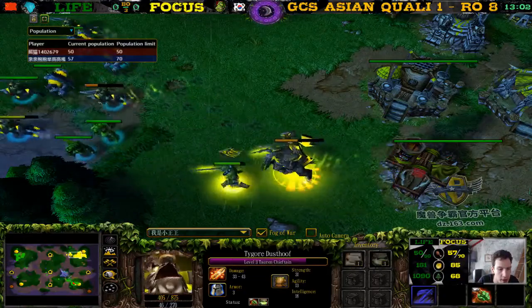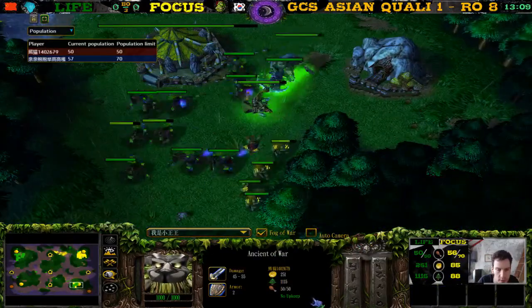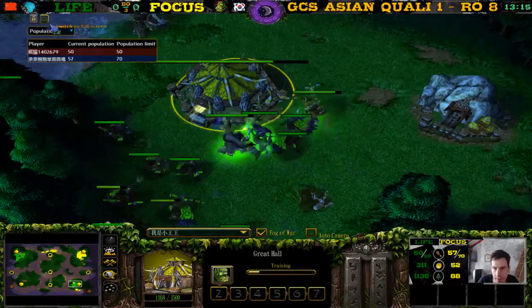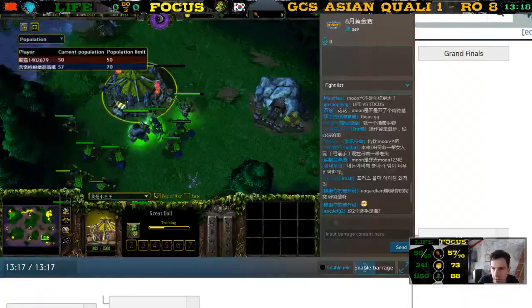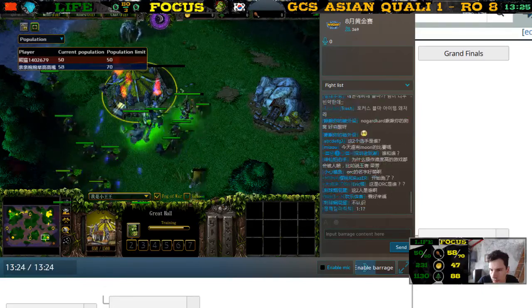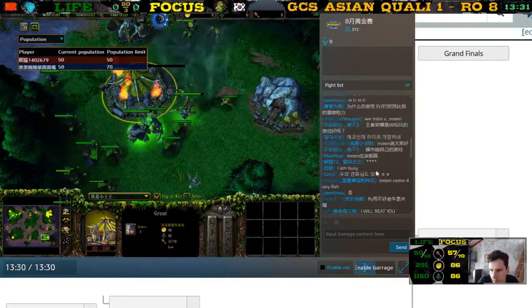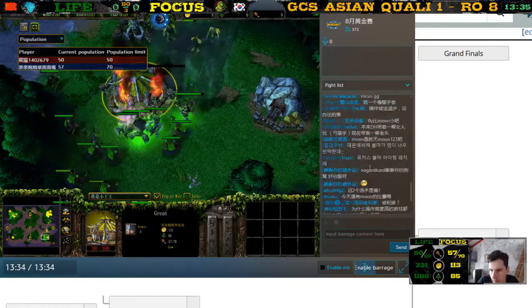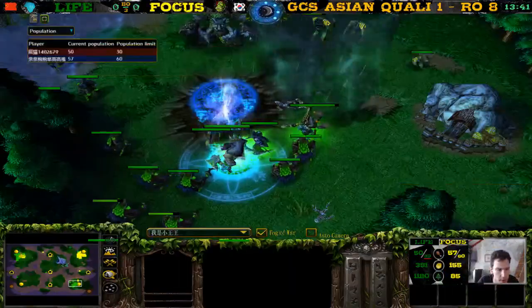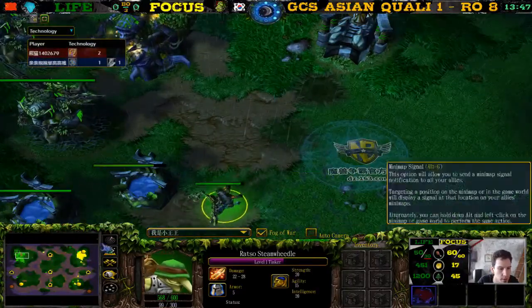He realizes he cannot defend this expansion with this ancient of war here, so some peons are going to die — but the town hall might not die and he can have a chance. It's one one apparently. TP home for Life and a TP out. He lost two moonwells and the expansion went down.